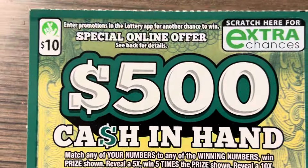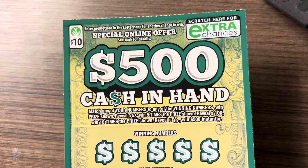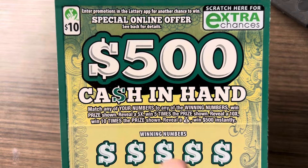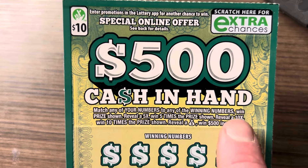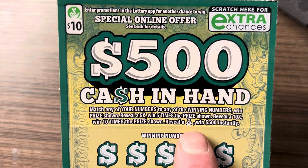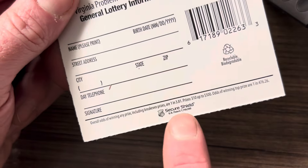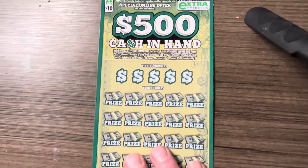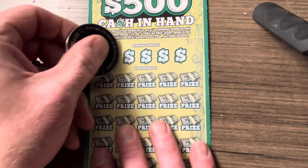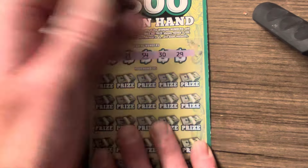All right, if we can hit on this, that'll put us in profit. This is a new ticket — you can find a few symbols. It has a 5x multiplier, a 10x multiplier, and that money bag will get you $500 automatically. This is ticket number 20 and the odds are 1 in 3.81. Looking for a 2, 21, 54, 30, and a 29.